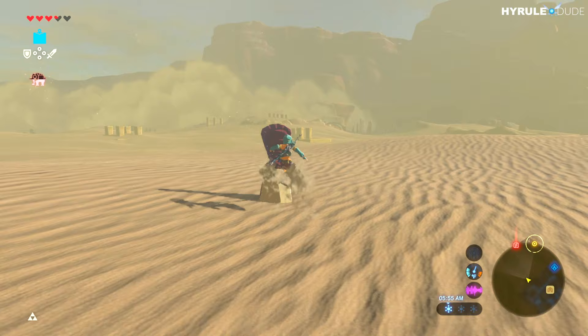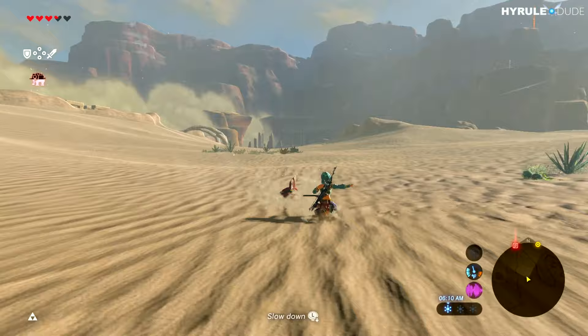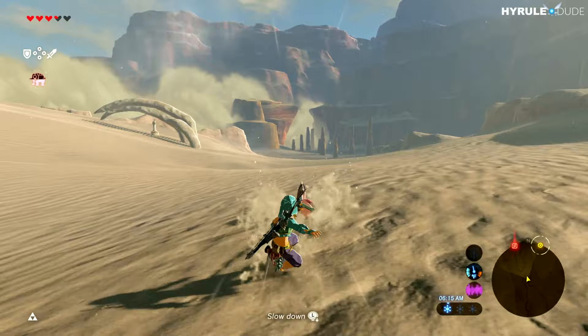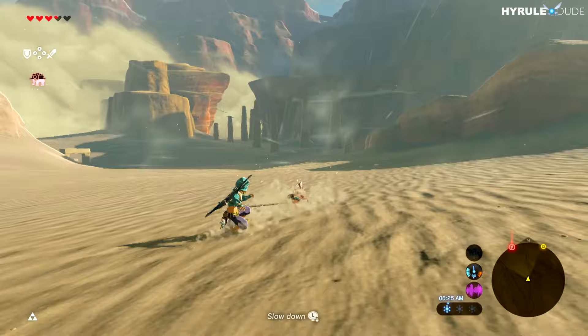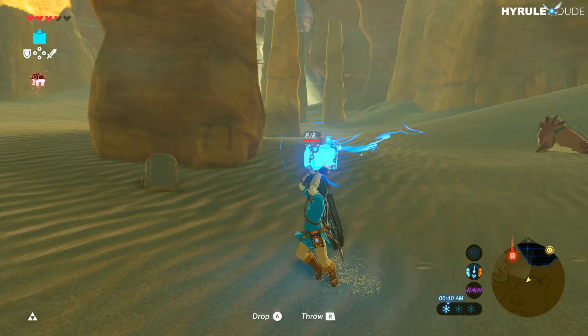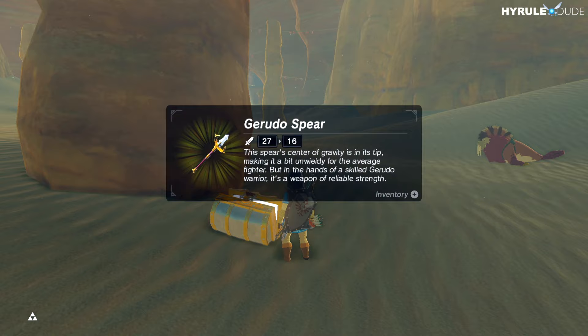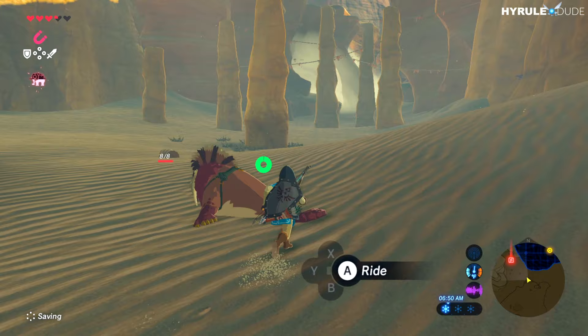Moving forward, let's head towards the red marker on the map. Depending on what time of day you travel through the desert, you'll experience wildly different temperatures, which may require elixirs or certain foods to either cool you down or give you heat. By these pillars there's a treasure chest containing a Gerudo spear, so that's always sweet. I'm going to hop back on the sand seal and continue moving forward.